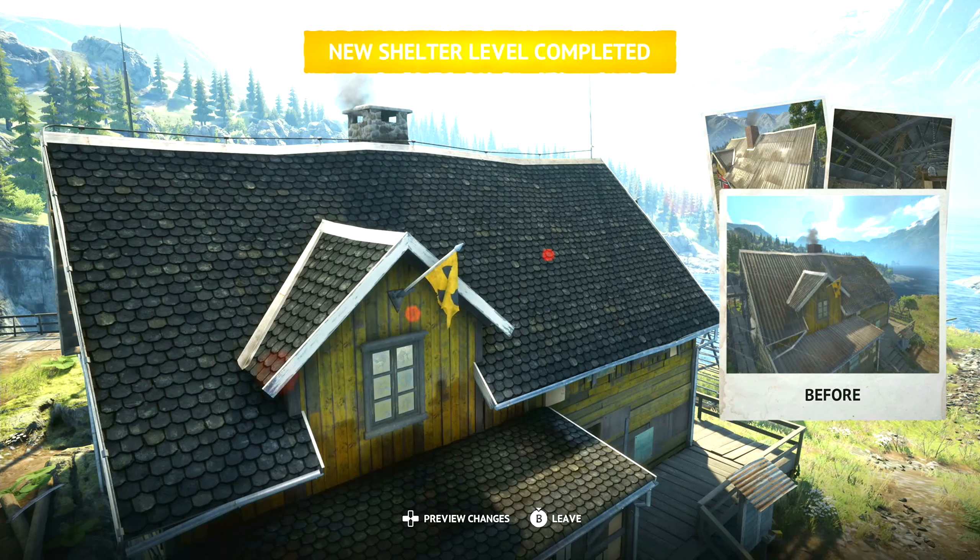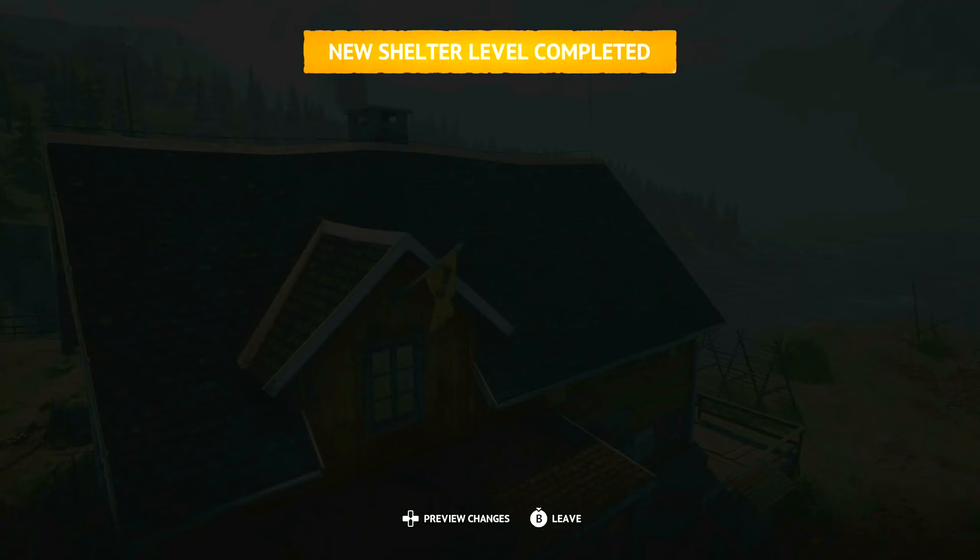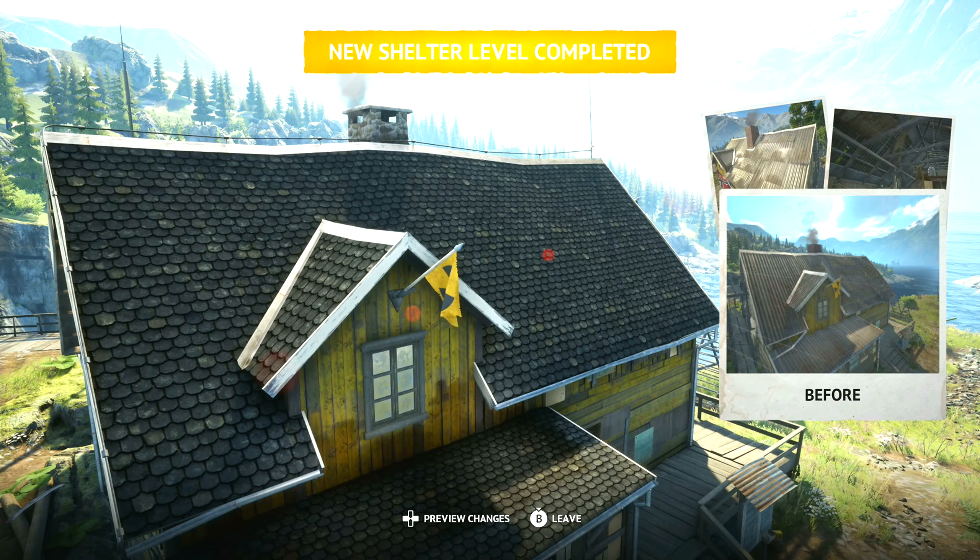Looks like we have more gameplay to showcase in Vigor on the channel. As you can see by the still frame, this dude finally upgraded his shelter. Before I started the video I bought materials I unlocked through playing matches and used them to upgrade. My shelter level is now complete — my house looks pretty different. The rooftop changed, some of the insides are different. I remember the house being red or green when I first started.